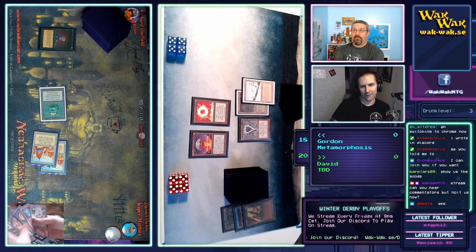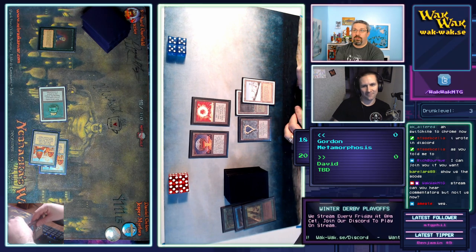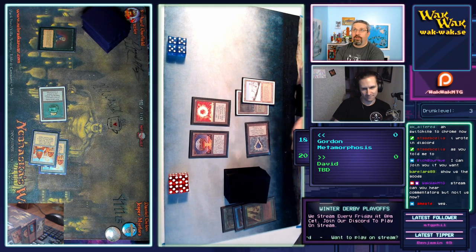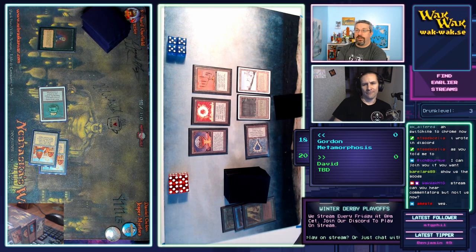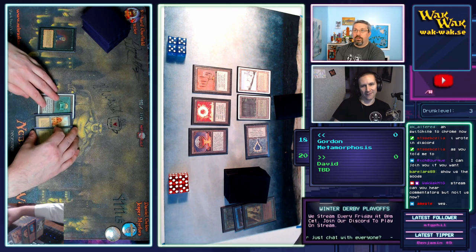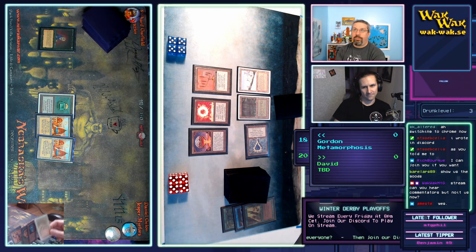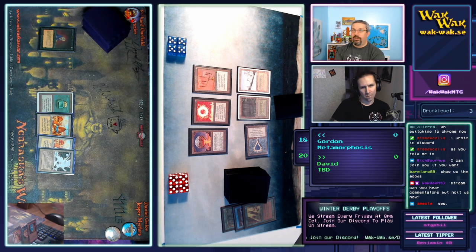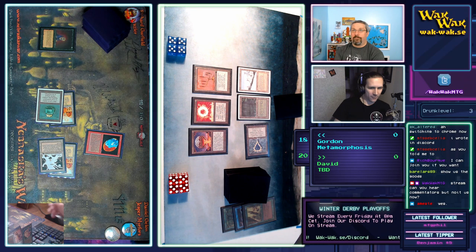David is kind of getting ahead — I'm sure the Mind Twist didn't help. Candelabra! Now I'm intrigued. We're thinking at least Mishra's Workshop. I like Candelabra in anything with Mishra's Workshop so you can pay one, untap the Shop after tapping it for three, and get six mana out of two lands. He is deploying the egg we mentioned earlier.